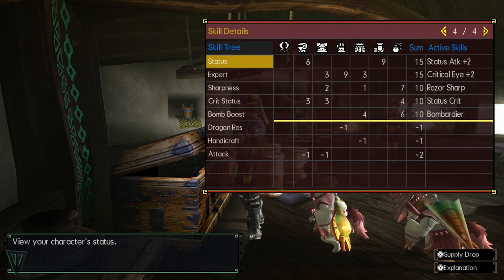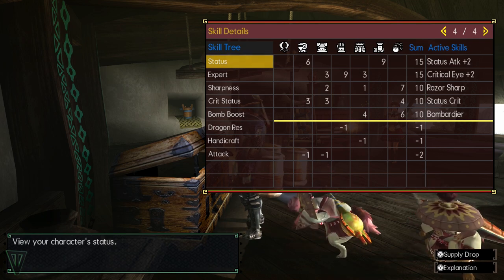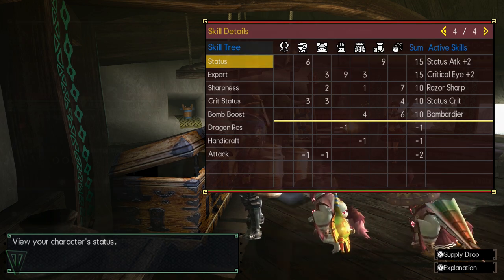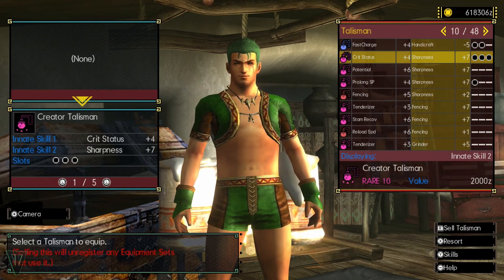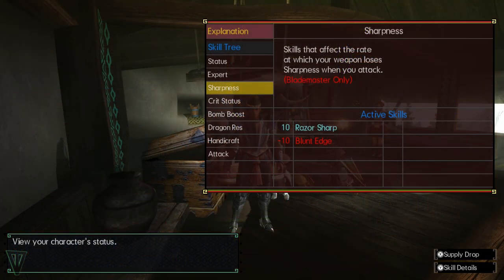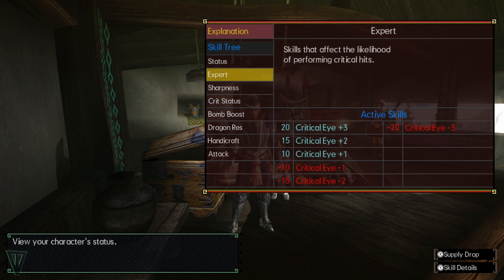I wanted a dual blade set that I could use with sleep status duels, so I was looking for status boosting skills as well as the 5 socket skill Bomber so my bombs would do more damage once I introduced the monster to Mr. Sandman. I realized I had a pretty solid talisman that has crit status 4, sharpness 7, with 3 sockets. The sharpness is really beneficial since sleep duels don't benefit from sharpness plus 1 or plus 2 — they don't go up in sharpness levels, so just extending the current sharpness level would suffice. Crit status is a great skill, but you'll also need some expert or other critical boosting skills with it, otherwise it's useless. So I knew I needed to increase my sharpness to 10, crit status to 10, and find some form of expert.